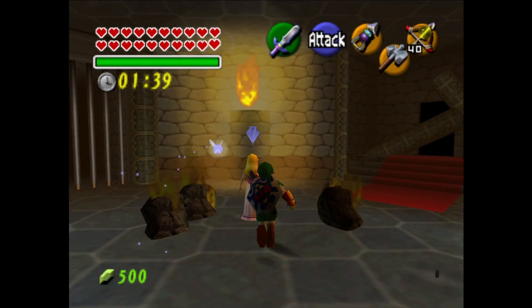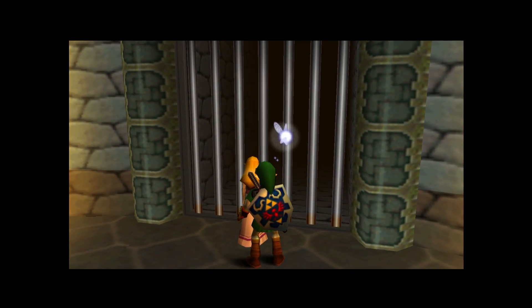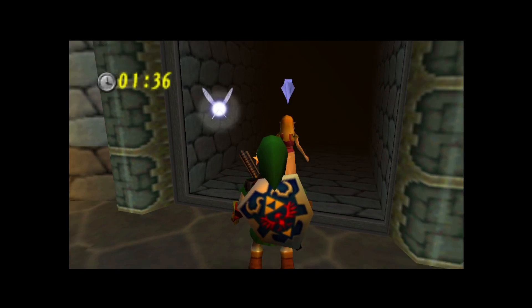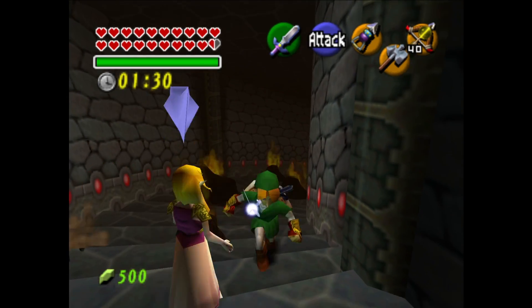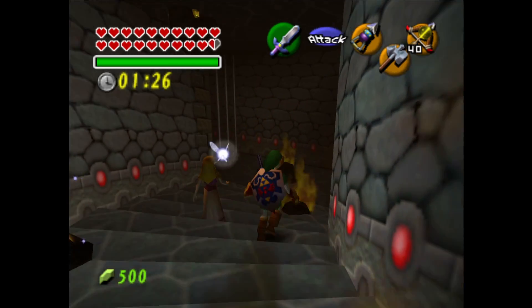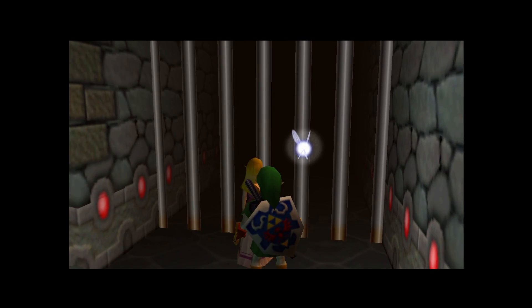If I play Master Quest I'll probably still do all the Gold Skulltulas because the Skulltulas in the dungeons have different locations, and some of them are kind of nasty. But do I really need to show all the heart pieces again when I've already done it in this game?